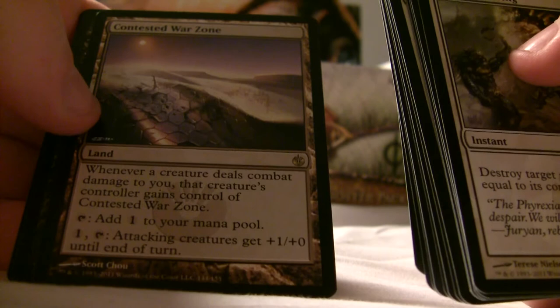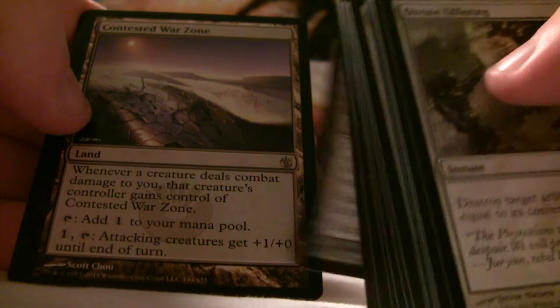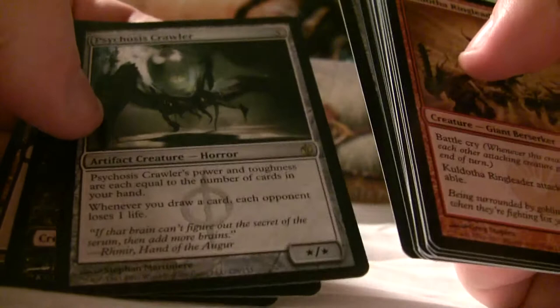Contested War Zone — I don't know if that's any good; I don't think it is. Oh damn, this is going to be fun holding all of these cards back home. Anyway, I like being in Barcelona — my sister lives and studies here. Pyrexia's Crawler — I have no idea if that's good.